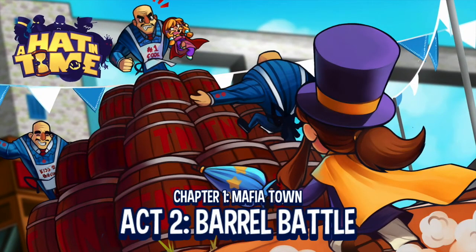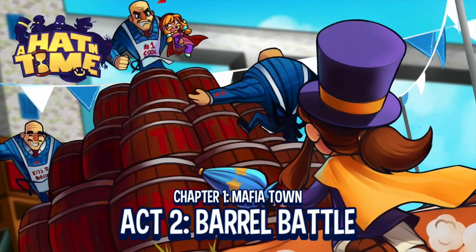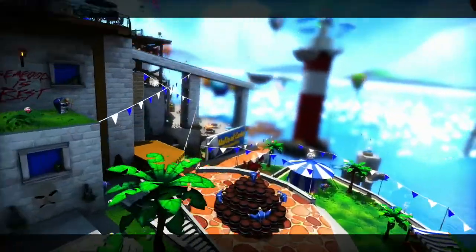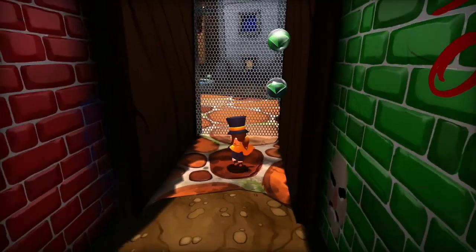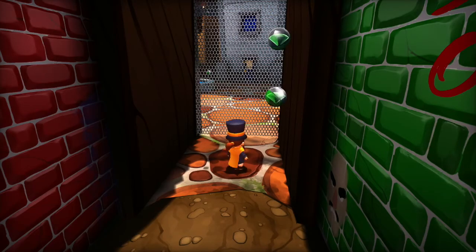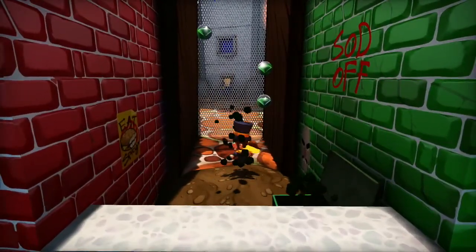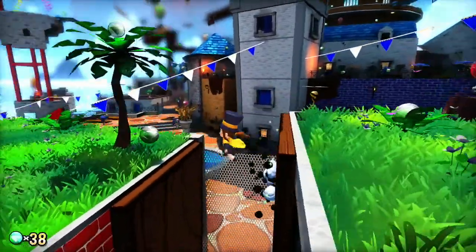Each act has its own little piece of art, even within the same chapter, which is actually a really nice detail. Nice little loading screens. So they kind of force us to learn a new move, which is actually really good game design. This is to teach us about parkour and wall jumps.